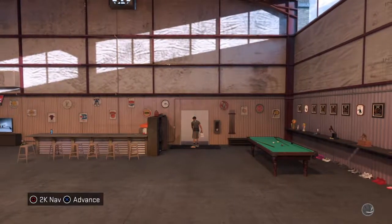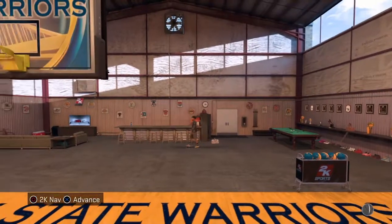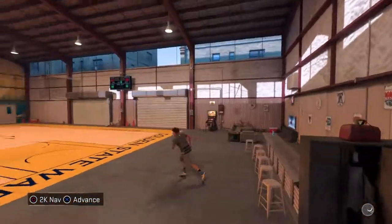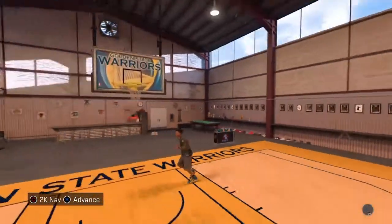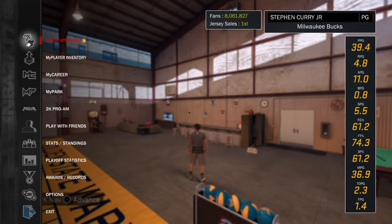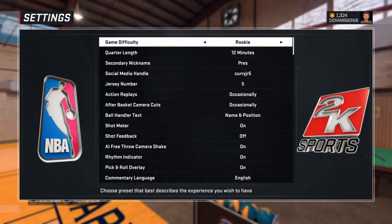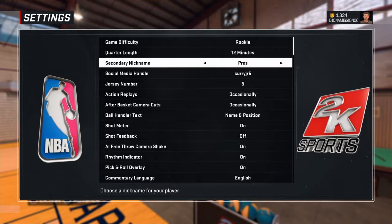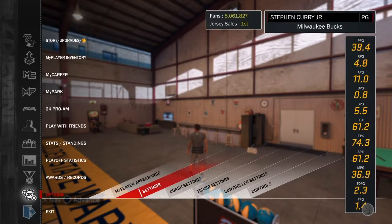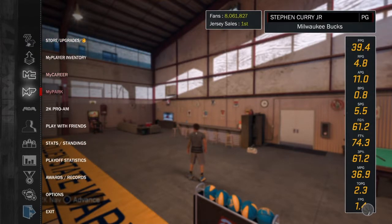Alright guys, I just arrived at my court. What you want to do from here — I like the Warrior court, the Warrior backboard and everything. But back to what I was saying: you want to go to Options, go to Settings, change the game difficulty to Rookie, and set quarters to 12 minutes. I like 12 minutes to have more time to grind out, and since I'm a starter that's actually pretty good for me.